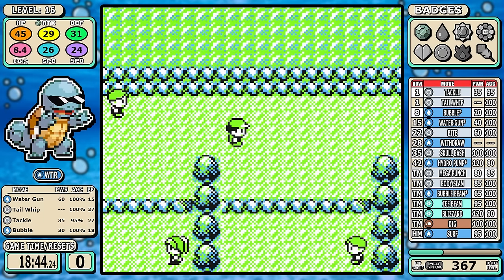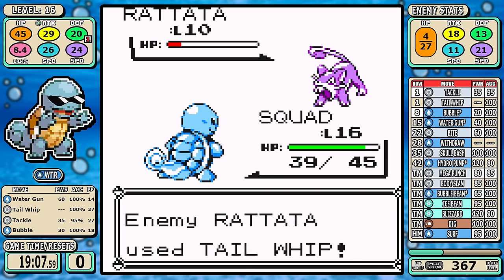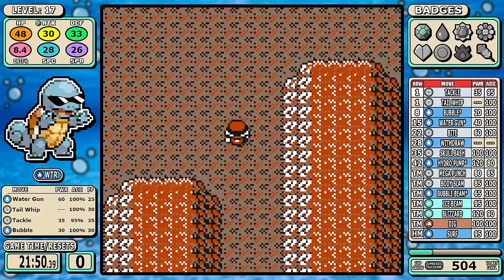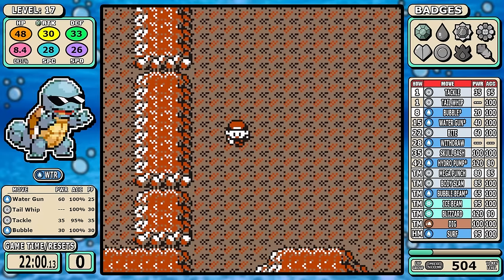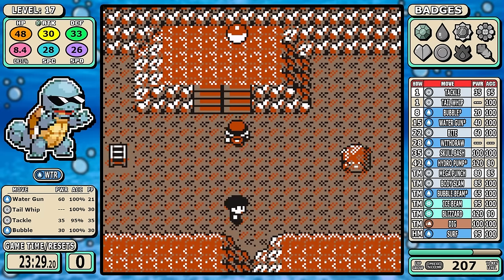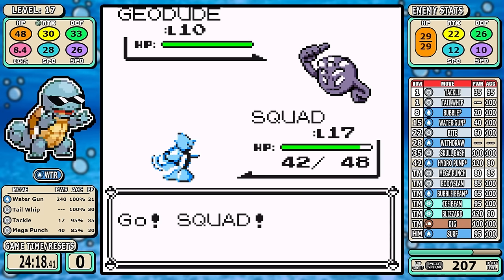Getting level 15 for Water Gun significantly speeds things up. I tried routes where you'd get it directly after Brock, but what I settled on kicks in around the end of the second trainer on Route 3. Looking towards Mount Moon, it's pretty light — I don't even fight the Super Nerd. Today we're doing two battles: I'm going to get Mega Punch, fight the Rocket Grunt, get the Ether, and fight the Hiker. This routing gets me to level 19 at the end of Mount Moon.